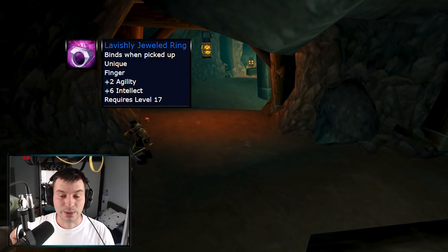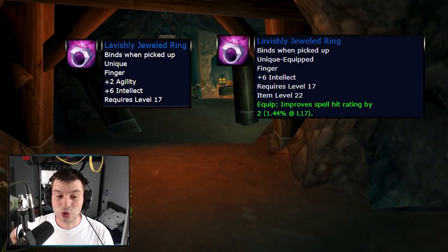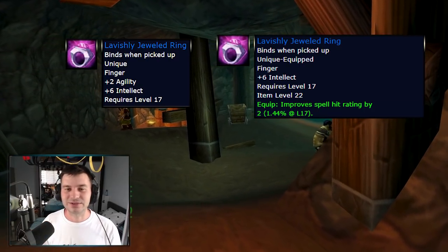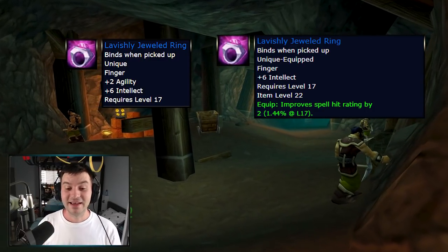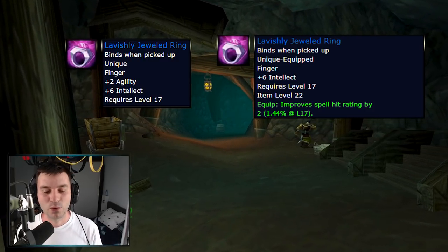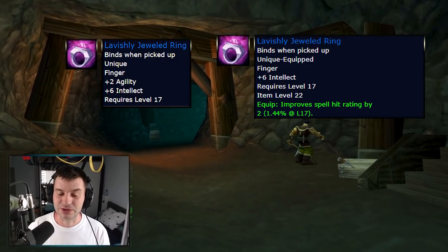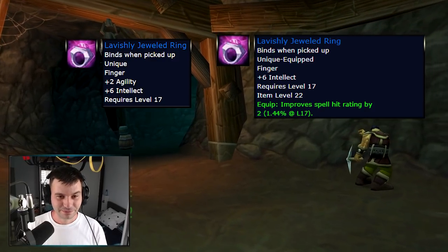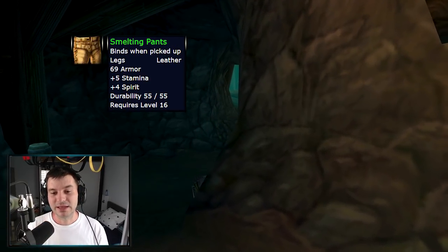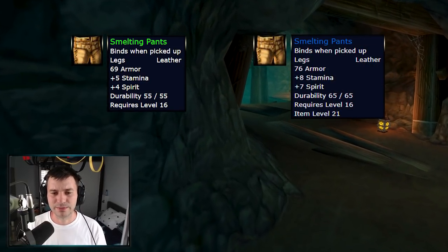The ring from Deadmines used to be a blue ring with two agility and six intellect. Now it gets changed to six intellect — and here's the good part — spell hit rating by two, which at level 17 increases your hit rating by 1.44%. As casters leveling through classic and vanilla, we didn't have any spell hit. Now, no more misses on those frost bolts and shadow bolts. Unfortunately it's unique so you can only have one. The Smelting Pants from the same boss go from five stamina and four spirit to eight stamina and seven spirit.